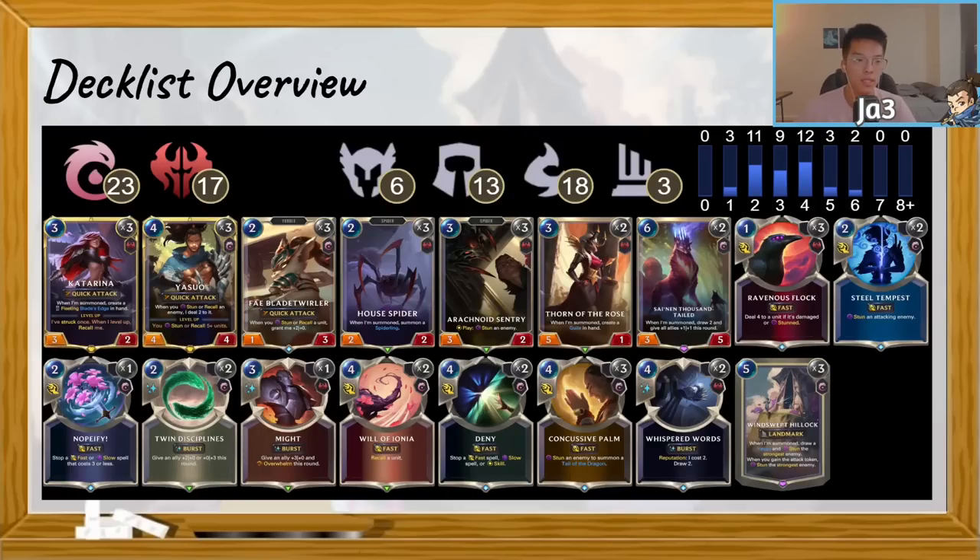We have a plethora of stun cards such as Arachnoid Sentry as well as Thorn of the Rose. I've liked Thorn of the Rose quite a lot, even into decks with a lot of pings. Giving yourself access to a one-mana stun you can play on whoever's turn without caring whether they're attacking or not is really good in conjunction with Yasuo. Just having access to a potential one-mana Mystic Shot is actually pretty good.